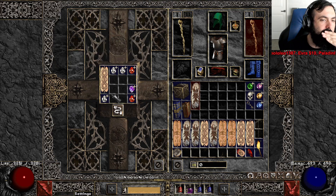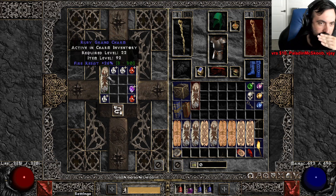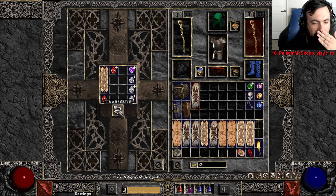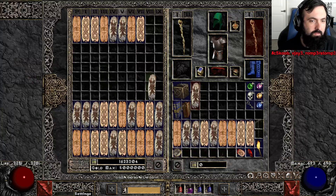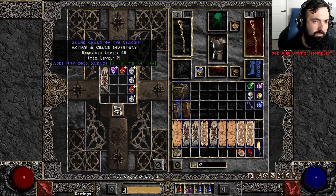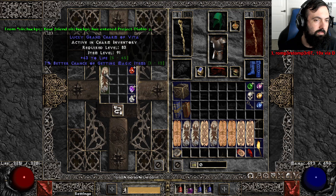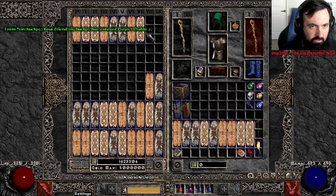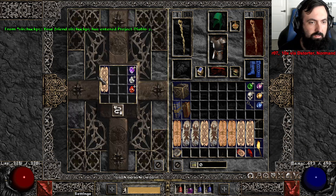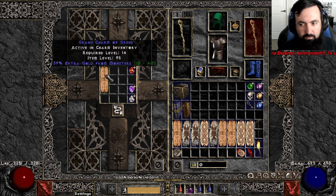That one wasted so many perfect gems. If you pick up gems they auto-stack into your inventory, you can just keep picking them up. 25 life warcry GC — there you go. Had to roll that one like 70,000 times and then eventually it rolls something.